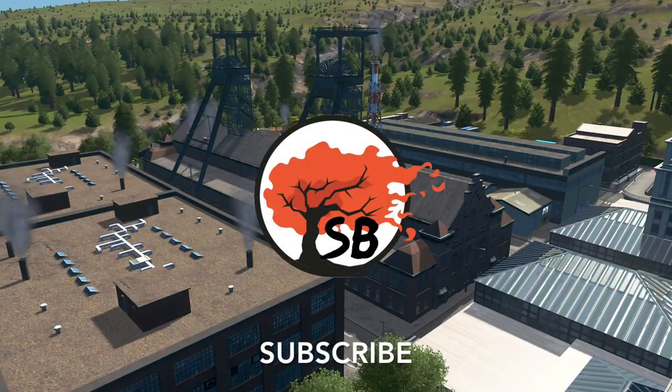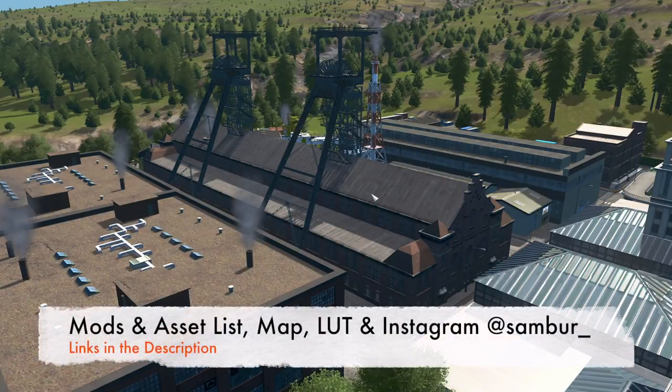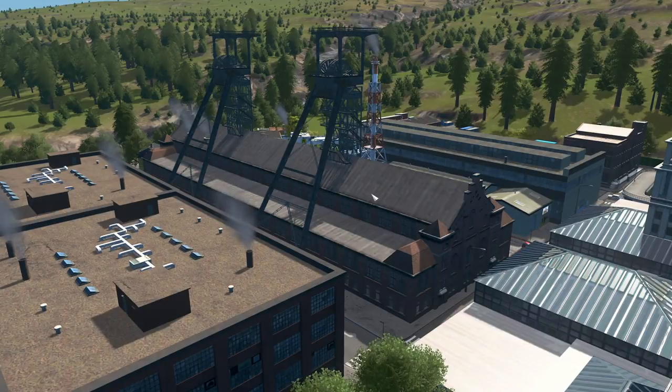Hey everyone, Sam here. Welcome back to Samy Vostok and today is Airport Day. You might be thinking, why are we looking at industrial buildings? That's because my airport is not so ordinary. You can see there's a plane flying, you can see there's a shadow. My airport is industrialized.